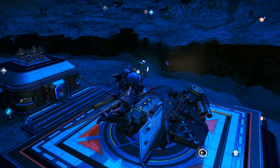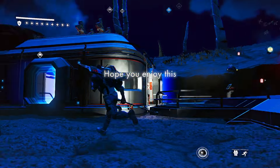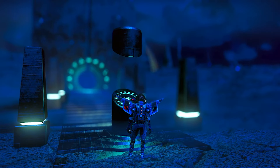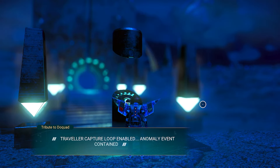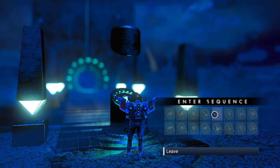First, you are going to have to find a portal. As you can see here, I just made a little base at the portal so I can immediately reuse the portal when necessary. Once you have activated the portal, you are going to want to add the following sequences.